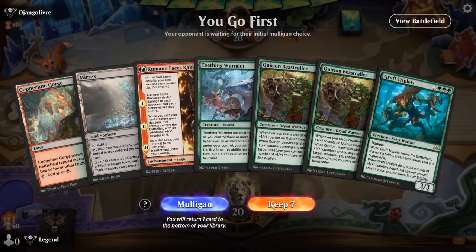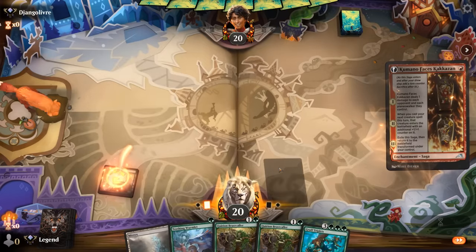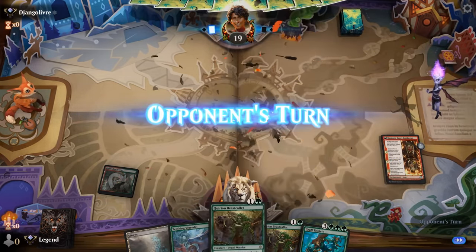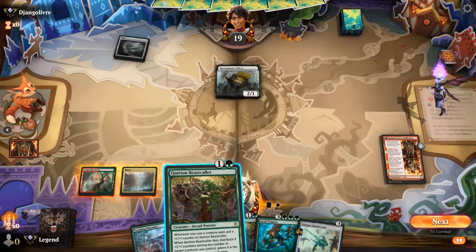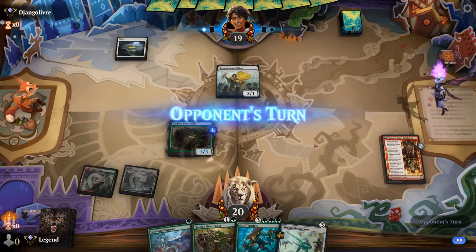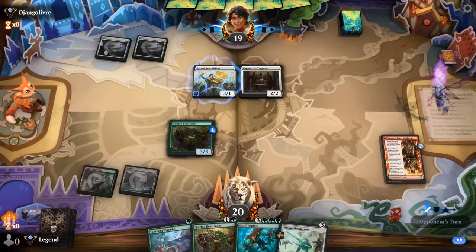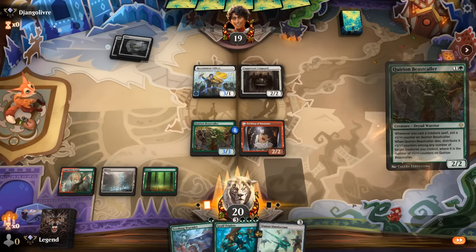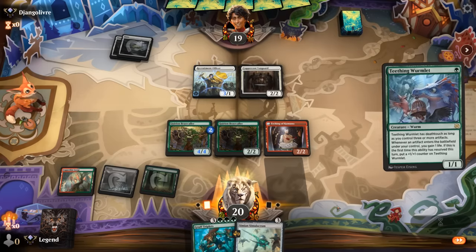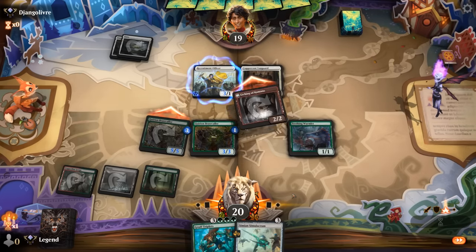We're on the play. Turn one Kumano, turn two Beastcaller — off to a decent start. Pretty far from casting the Triplets, so we'll need Gala Greeters to help there. Double Beastcaller to start: cheap creatures to give us more counters is good. Eventually we'll have Merex to make more artifacts for Wormlet. Opponent with a mono-white aggro deck: Officer into Vanguard. They're going to hang back. Found a land — excellent. We'll play Beastcaller into Wormlet, and next turn Simulacrum will trigger Wormlet as well. Don't mind trading for both creatures using Beastcaller — still get to move the counters.